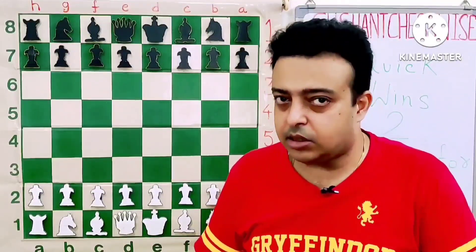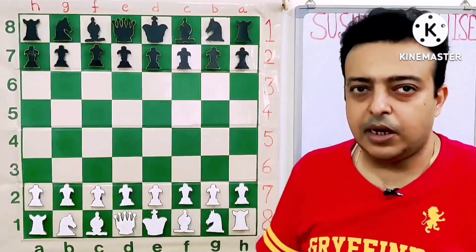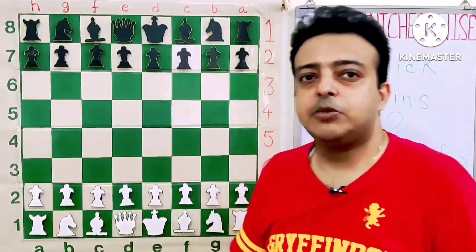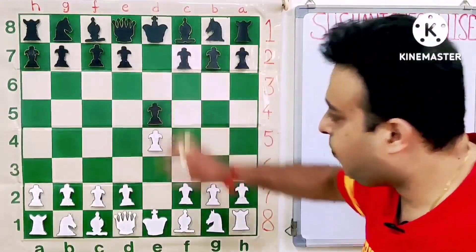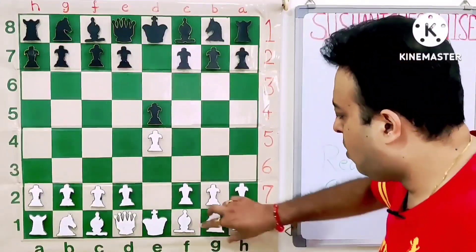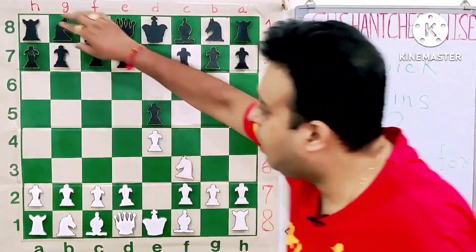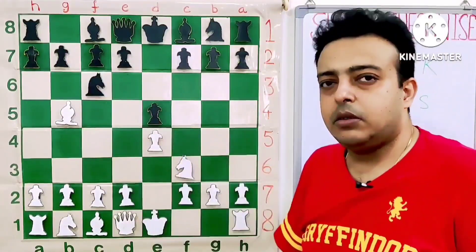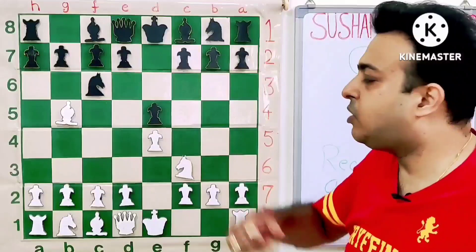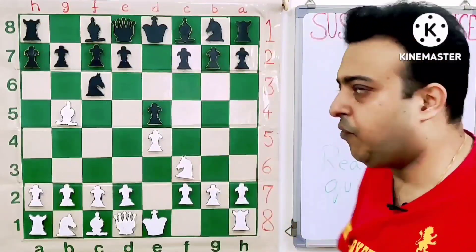What does that mean? Let's go into the critical position — there I will explain what it means. E4, E5 — this is a Ruy Lopez game. Nf3, Nc6, Bb5. The starting of Ruy Lopez. Black plays a6, and the knight is under attack. White wants to put indirect pressure on E5.